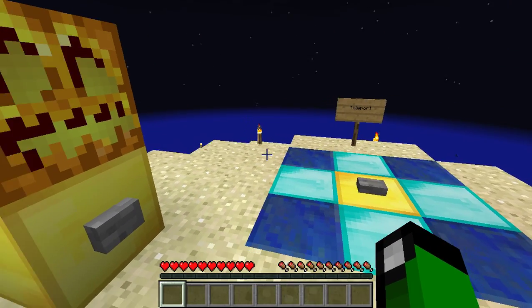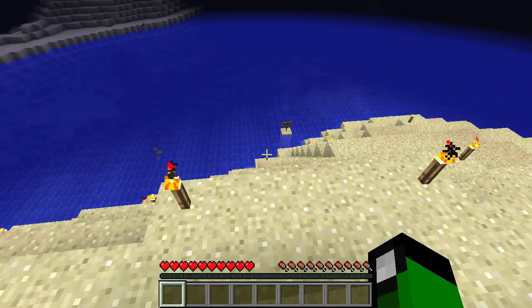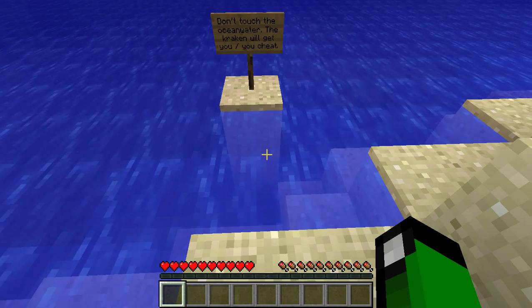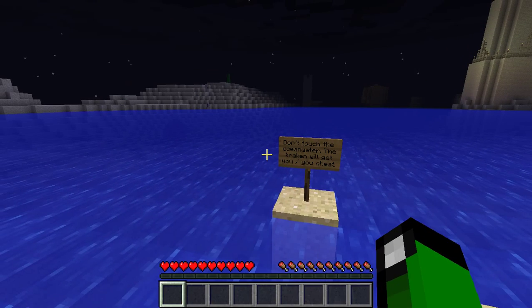She put it back together, so I hope we haven't tried pressing it. Yeah, I think it's okay, because I saw a command block under it. I don't know if that was the same block as it was before. What does this say? Don't touch the ocean water, the kraken will get you, slash you cheat.